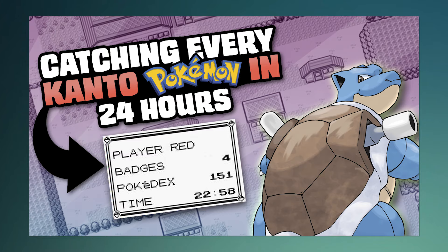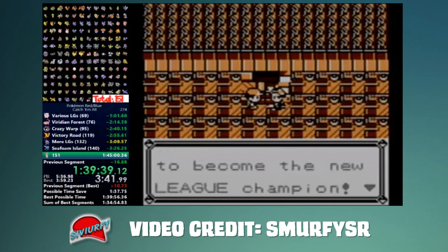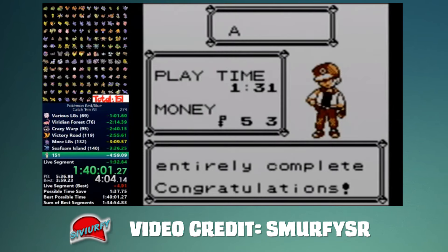So starting with generation 1, we're gonna see how fast an average person can complete the Pokedex in Red, Blue, and Yellow. Before we get started, I need to explain a few things about this challenge. There are runs that have been done with this before. As of the day this video uploads, Smurphy has the current world record for the fastest time to catch every Pokemon on one single cartridge. He finished with a time of 1 hour, 40 minutes, and 2 seconds. This one is filled with crazy glitches and takes an insane amount of practice and quick executions to come even close to the 2-hour mark.